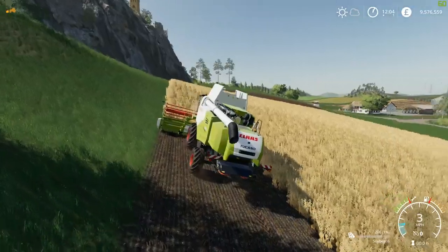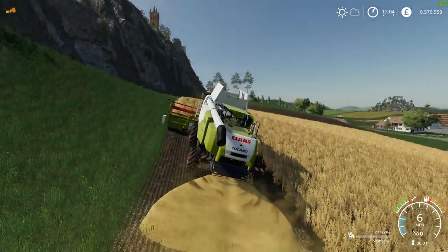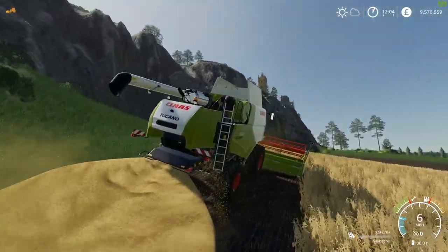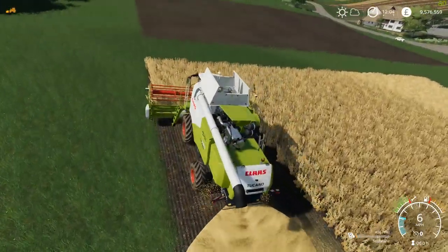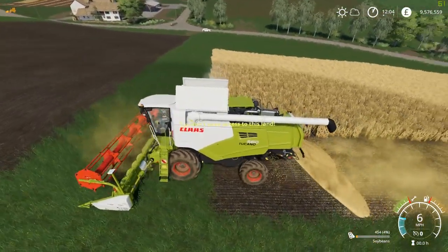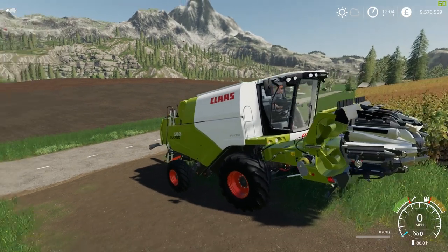Okay so we're doing soybeans, so we can't actually see the swath coming out the back — it's being shredded as we said. Pretty cool animation, we've got the particle effects coming out the back. I really like this thing — this is probably the combine I use the most out of the pack, because if you watch my channel you know I like the small to medium-sized stuff.